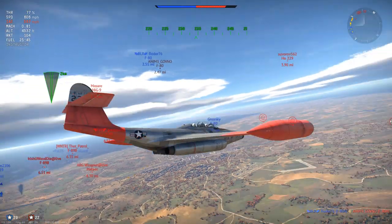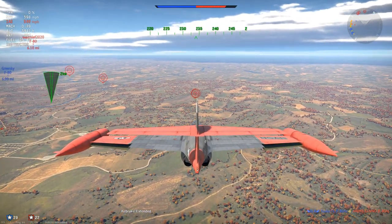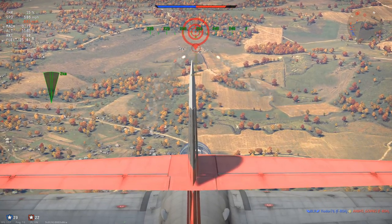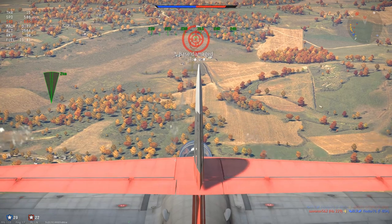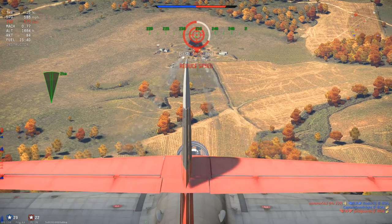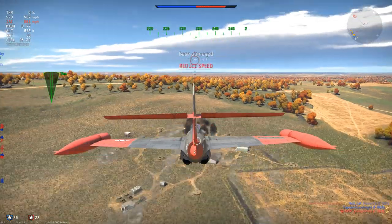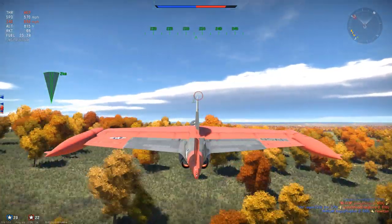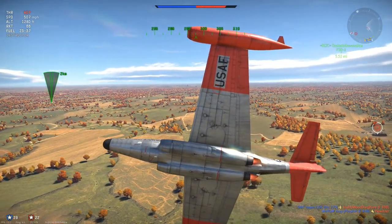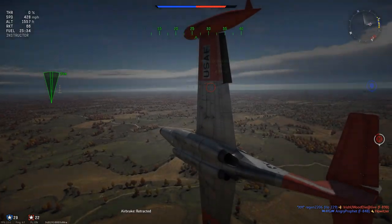You can actually kill enemy aircraft with the unguided rockets, but it is not a sustainable or consistent way of gaining Silver Lions and RP with the F-89D, at least for the time being. When it eventually gets the correct proximity fuse rockets, I can see that being a fun way to play the aircraft. Hopefully Gaijin will give it those proximity fuse rockets - bug reports have been submitted with the correct information, so hopefully they will correct the inaccuracies.